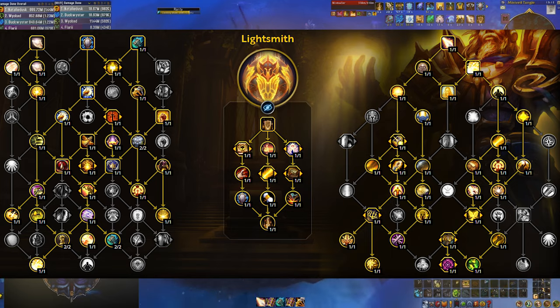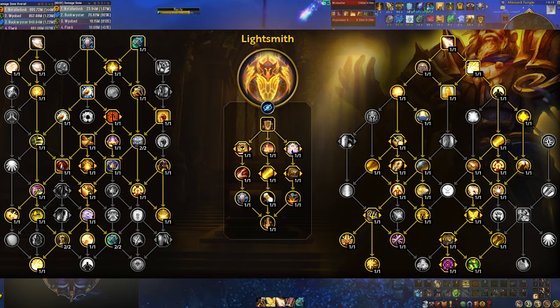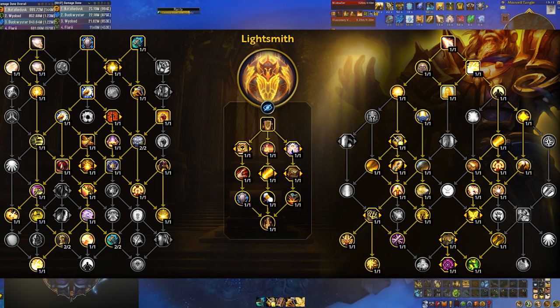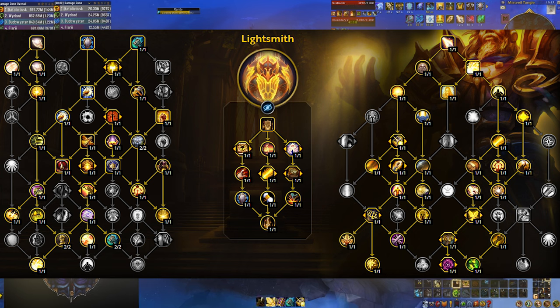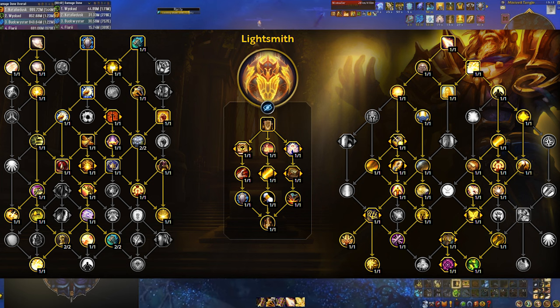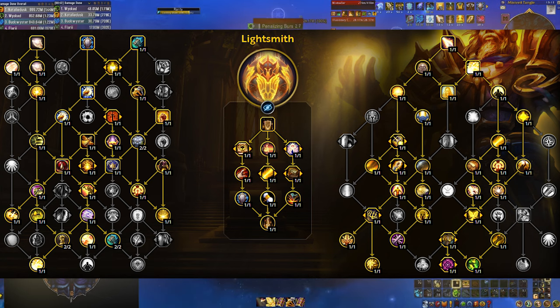Here's a talent build that includes everything we've talked about so far — you can copy it from the description. There is some wiggle room on both the left and right sides, but what you see on screen right now is pretty solid. I'd recommend starting with it and as you play you can assess whether you're making good use of all the talents and whether anything needs to change.